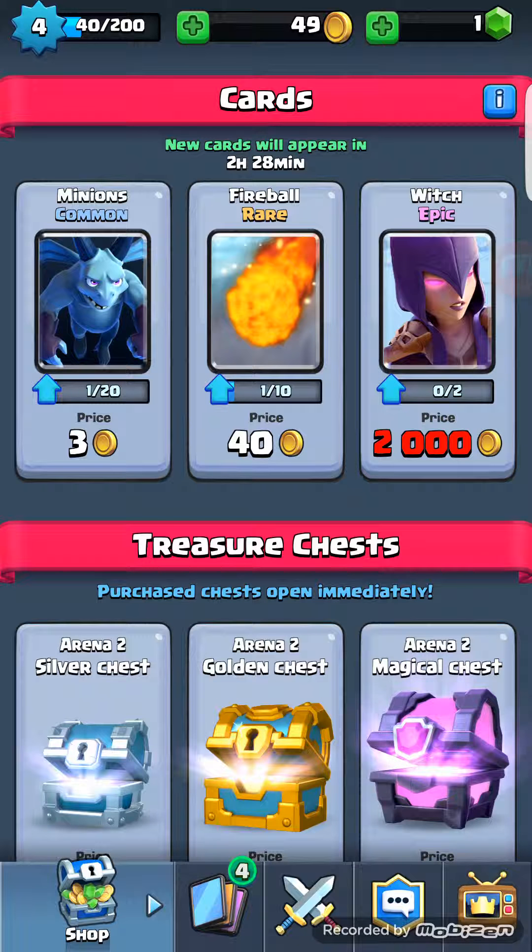You can buy cards — there's a shop. You can only buy three cards, and they refresh daily. There's the crappy common card, there's a semi-decently priced rare card, and the epic card is the very far right one. They're the most expensive and they usually tend to be the best cards to get.